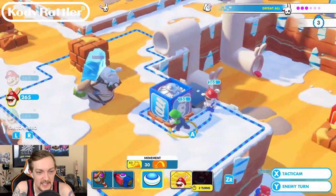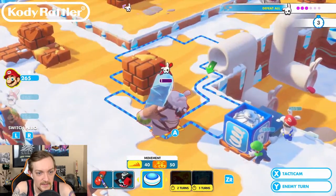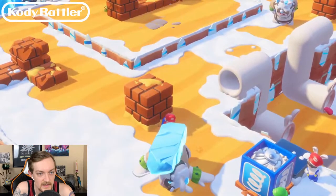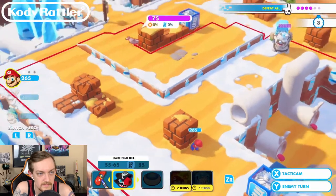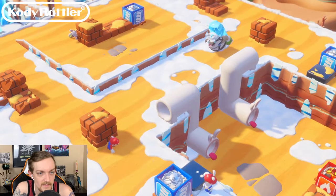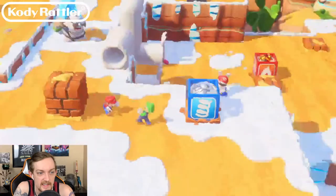I don't want to do that because I'll hurt Luigi. Rabbid Mario has explosive damage, which is really cool. Alright, then we're gonna move Mario here. I could take the 100-damage shot there. I might as well get him a little bit closer.